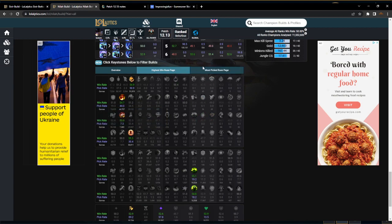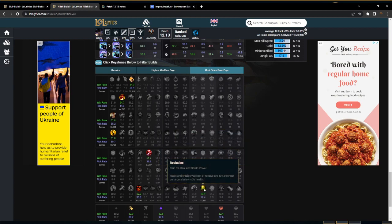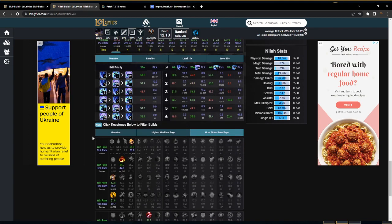As far as your secondary runes it's still up in the air — there's lots of options. Personally I would recommend Revitalize plus one of these three: Second Wind, Conditioning, or Bone Plating. Revitalize increases the healing that your champion already has, and we've already said she has a bunch of healing in her kit.